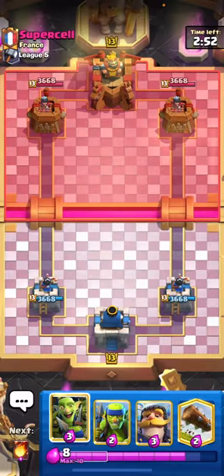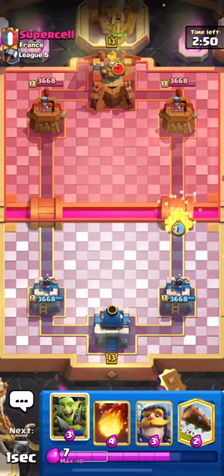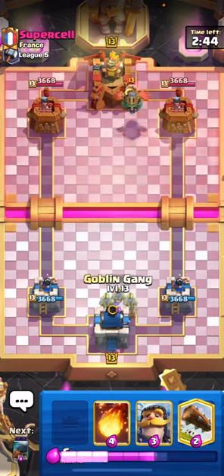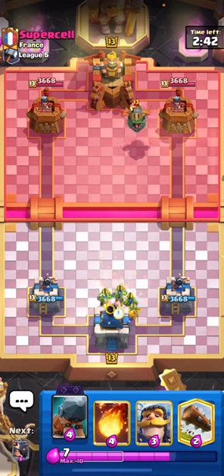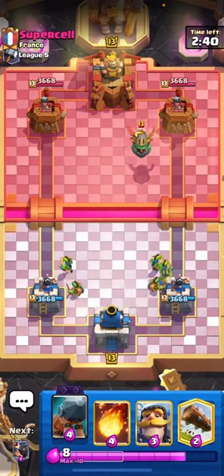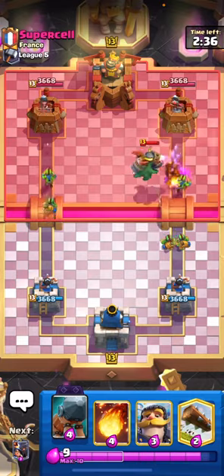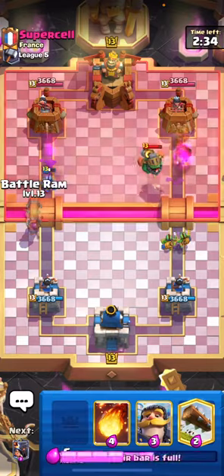All right, what is going on guys, it is Benny and we're going to be playing one of the most cursed combos I have ever seen in Clash Royale. I cannot believe I am doing this but we are running Battle Ram with Mortar. Definitely didn't expect this to be a thing, but when Supercell comes out with a crazy little evo, you have to take advantage of that.